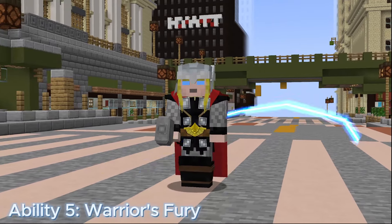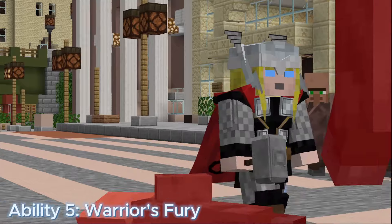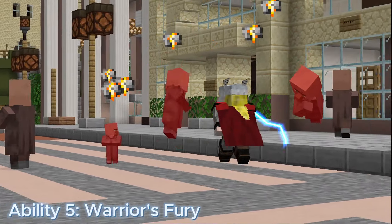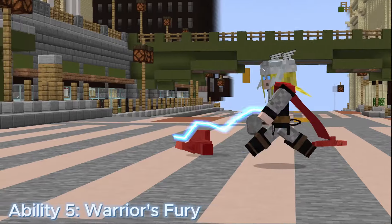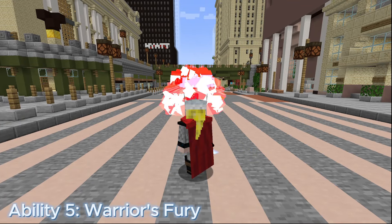Ability 5: Warrior's Fury. Warrior's Fury is a mana and toggleable-based move that deals 5 damage per hit and costs 5 mana a second. Its range is 5 meters. Enter an empowered state, discharging lightning from your body as you harness your esoteric nature. Reduces incoming damage by 14% while active.